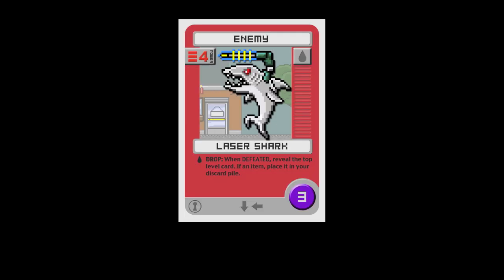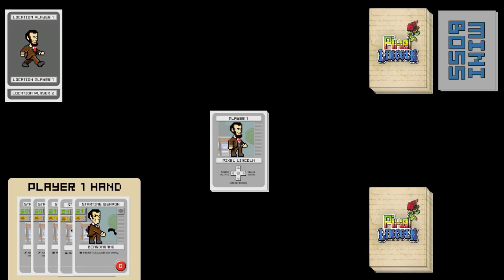An enemy card is generally the same as an item card, except the power is in red. This shows the power that Pixel Lincoln needs to match to defeat this enemy. And cheats, which can be combined to unlock additional abilities.